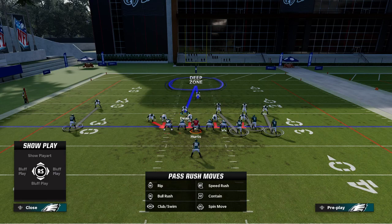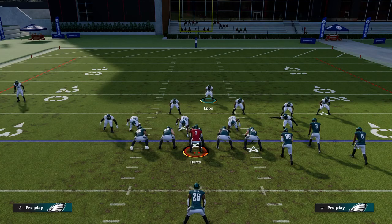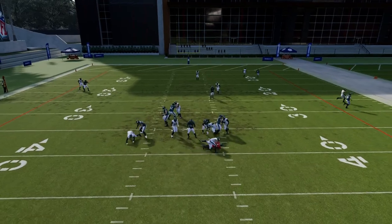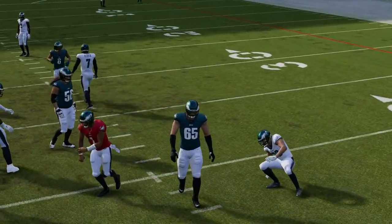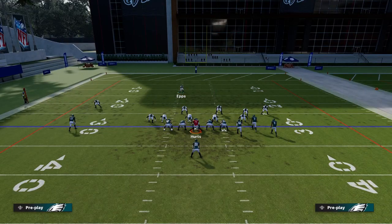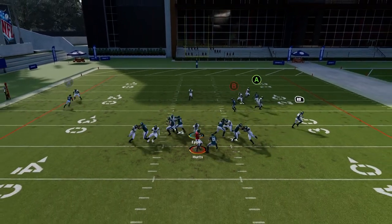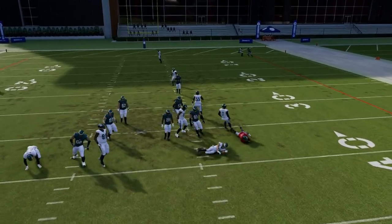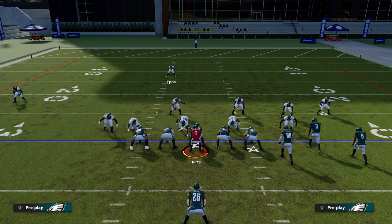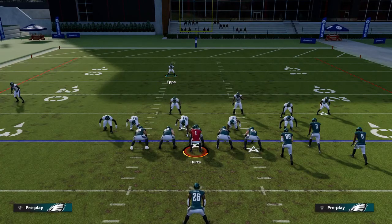If you bring this guy down in the box and they snap the ball, you'll be able to shoot right into that center C-gap and get a direct shot at the quarterback. They're not going to expect that. You snap the ball, come right in, and you can see the pressure coming in through that C-gap right where the center is.